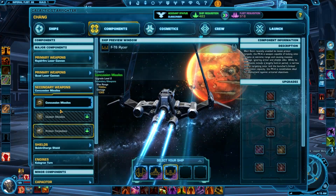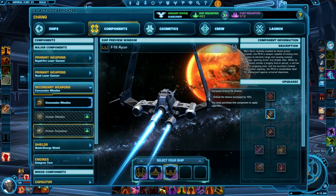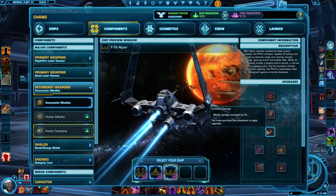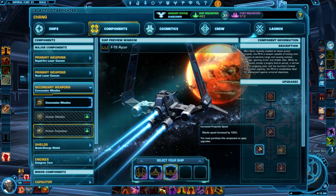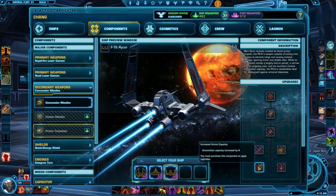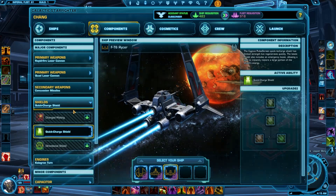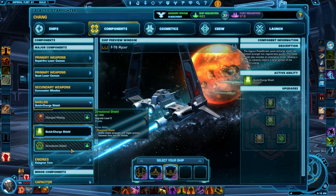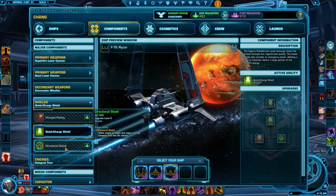Proton torpedoes — those are interesting. They have less damage but have a longer range. It does have increased damage and missile speed. That might be interesting to compare the two. The strike fighter's other ability is quick charge shields — just faster shield recharge.